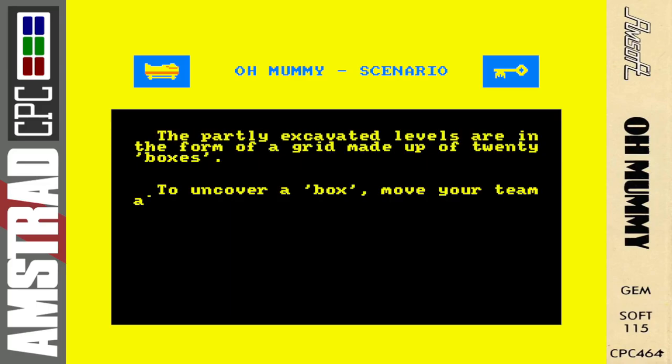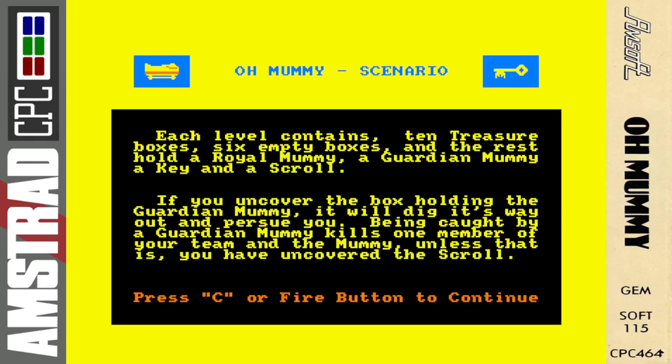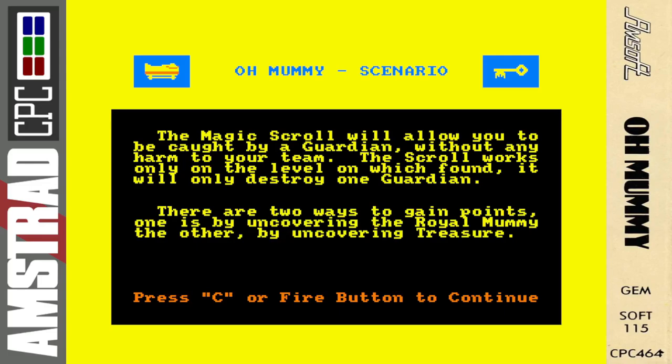Each level has two guardian mummies — one lies hidden while the other goes in search of the intruders. The partly excavated levels are in the form of a grid made up of 20 boxes. To uncover a box, move your team along the four sides of the box from each corner to the next. Not all boxes need to be uncovered to enable you to go through the exit. Each level contains 10 treasure boxes, six empty boxes, and the rest hold a royal mummy, a guardian mummy, a key, and a scroll. If you uncover the box holding the guardian mummy, it will dig its way out and pursue you. Being caught kills one member of your team — unless you have uncovered the scroll, which protects you from one hit. The scroll works only on the level on which it is found and will only destroy one guardian.